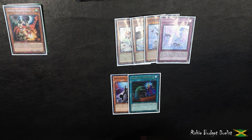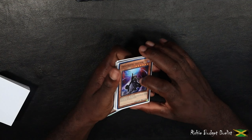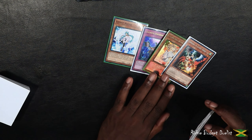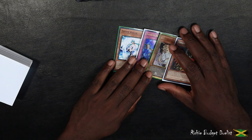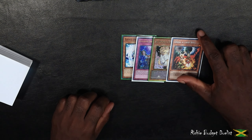Those are the most common hand traps I've played against with Floowandereeze. Other prevalent hand traps like Nibiru or D-Shifter don't really affect the deck — they actually help it a lot. If you know any more hand traps that are effective against Floowandereeze, let me know in the comments, because this is my main deck right now. Hopefully this video was helpful. If it was, please leave a like and consider subscribing to the channel for future content.